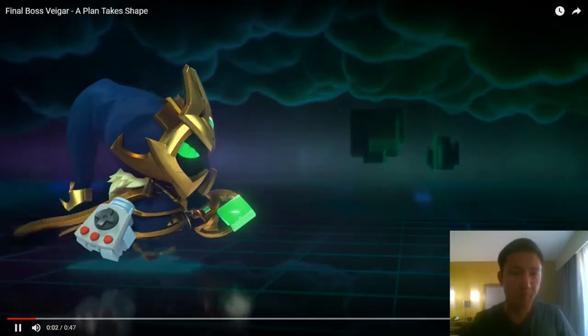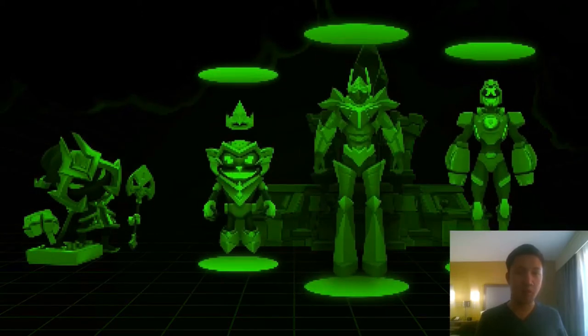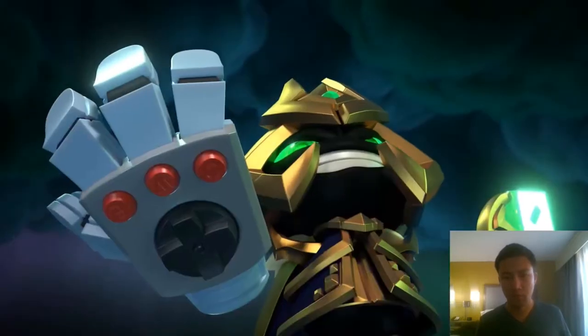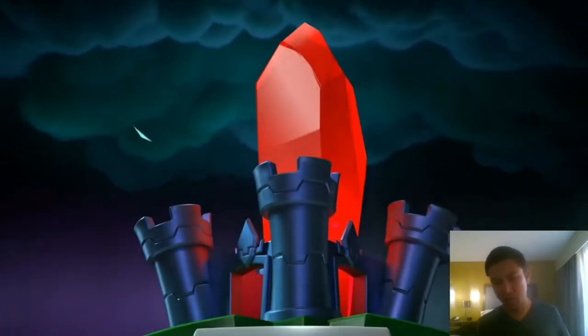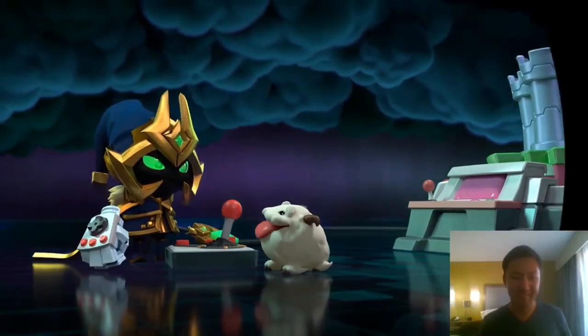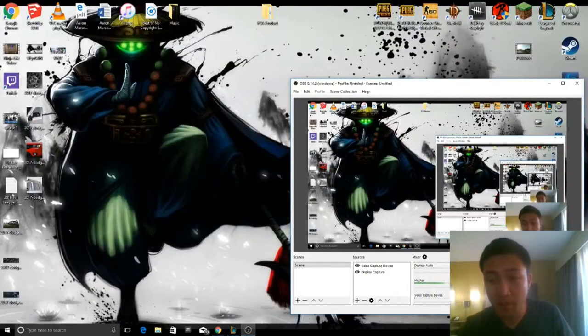Here we go, we got Veigar the Arcade. It looks like he sees a nexus - I'm assuming he wants to create the dream, the Legends mini boss. It looks like a Brand one way, I think it was Brand 6, and now it's hard. He used a joystick and he's pressing two buttons and he created a portal. So yeah, that was the video of the Arcade Veigar figure in action.